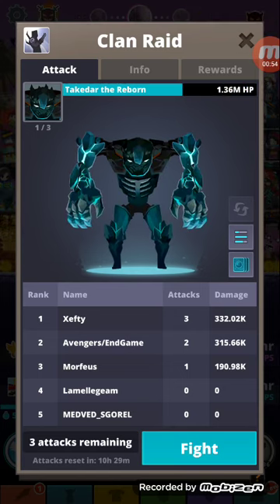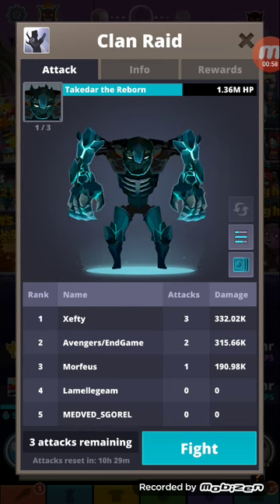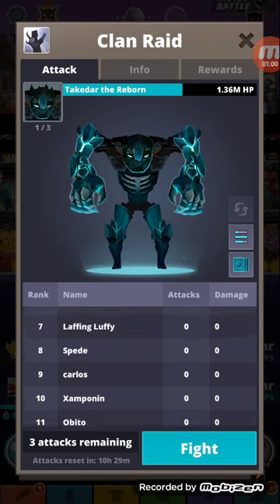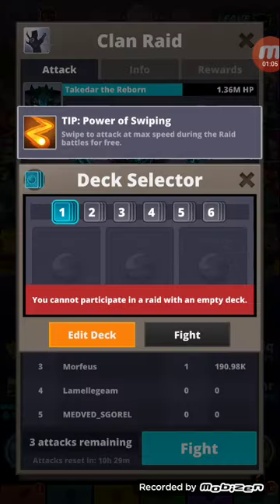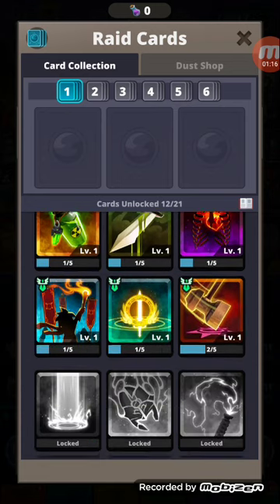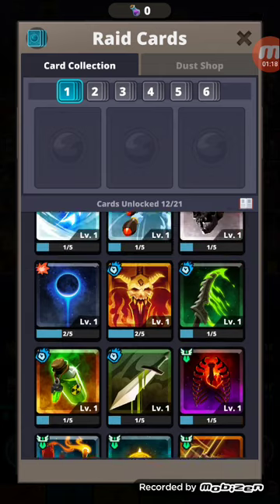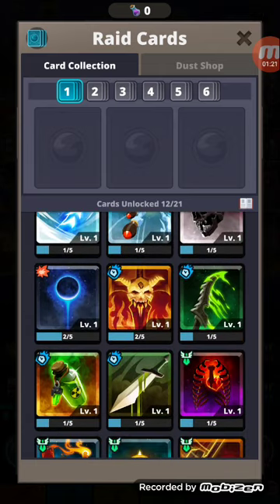This is going to be my first clan raid, so let's try it out. 'Avengers End Game' — you got three attacks remaining. Let's see how to do this: deck, edit deck, or fire. You cannot participate in a raid with an empty deck, so let's edit. I equip this one because I have two of them.